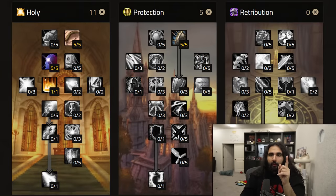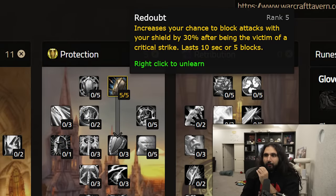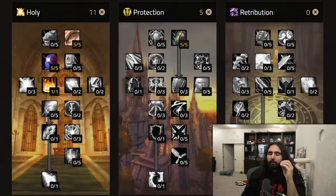At level 20, you finally get Consecrate. It's great for killing multiple things at a time. Your healers are going to love you because you cast Righteous Fury on yourself, put Consecration down, and you're going to generate a ton of threat and be able to tank a bunch of stuff at the same time. That is the last point you would want to get in Holy for the tank leveling build. Now that you're level 20, we're going to go with the next five points up to level 25 — you want to go with Readout. Readout increases your chance to block attacks with your shield by 30% after being the victim of a critical strike, for 10 seconds or five blocks, whichever comes first. This will help mitigate damage when you're AoE tanking, especially when fighting multiple targets. This is a fantastic talent to mitigate damage while tanking for your groups all the way to level 25 or to mitigate damage for yourself while leveling.